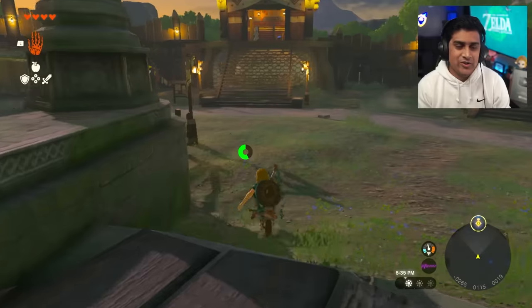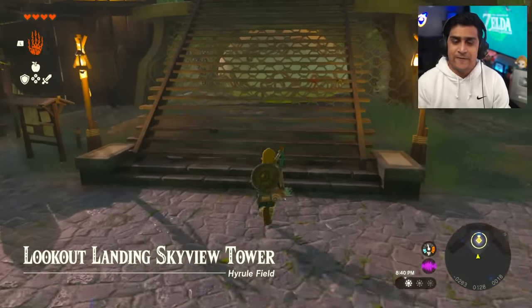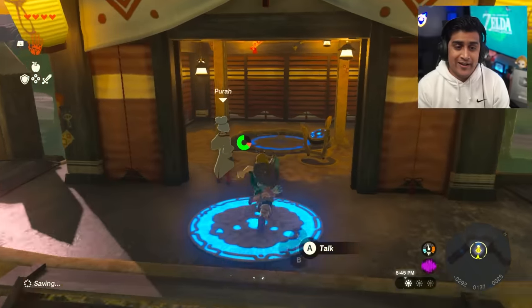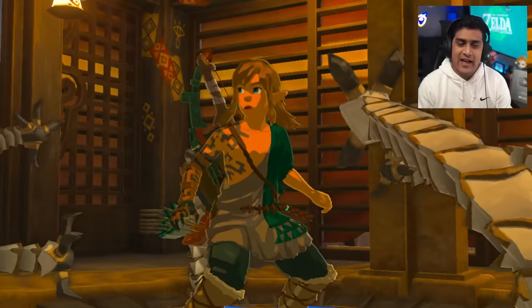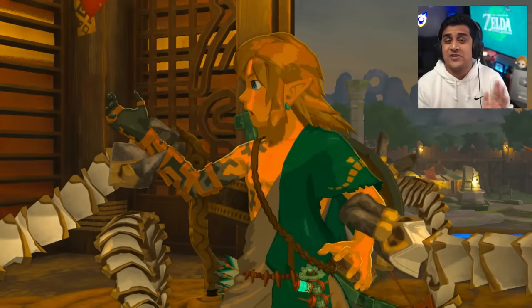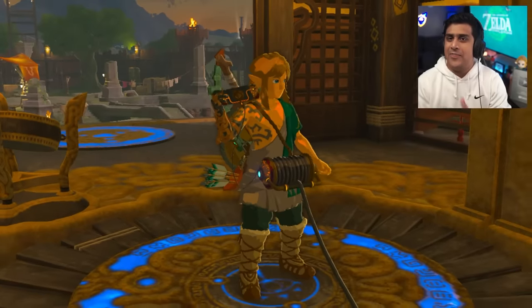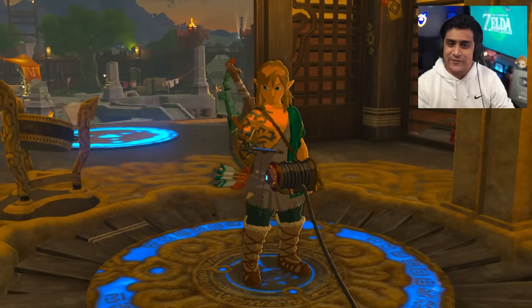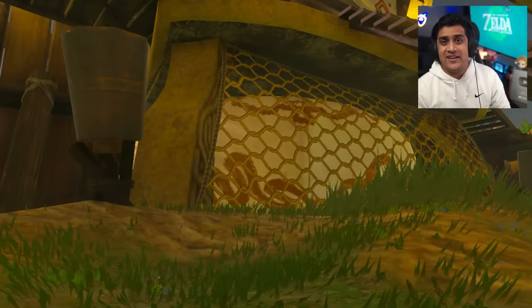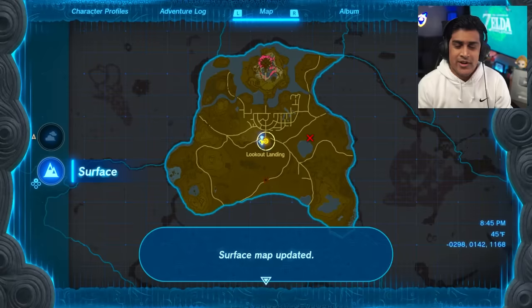Once you're done with that, you have your food, your arrows, your Fire Fruit, and everything you need. Head over to the tower and the pathway begins. I don't know if it's a myth but it feels like every time you launch from the Lookout Tower for the first time you fly much higher. We're going to skip the cutscene and as soon as we're in the air hit paraglide ASAP.